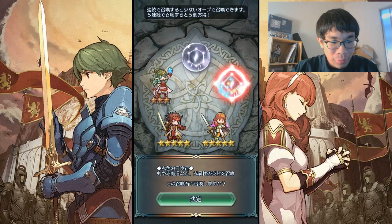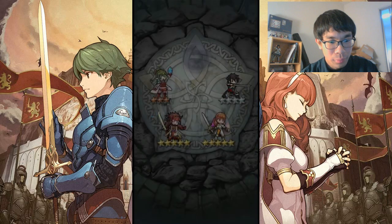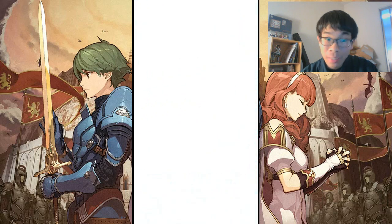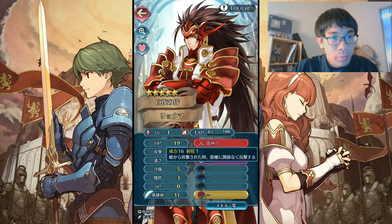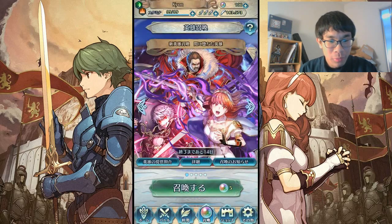That's crazy — we got two five-star units here. Let's finish the circle. We might get some good colorless fodder, such as Klein or Sothe. We get Alonku. He does have Glimmer, I believe, so if I'm not going to use him for Vantage, Glimmer's a thing — not the worst skill in the world. Klein! More death blow, let's go. My current one is like minus speed, so that was awful. Let's see what this one is — plus attack, neutral speed, minus resistance. Much better than my current one. Great. We'll definitely merge my old one into that.